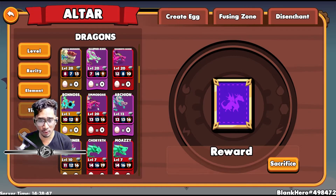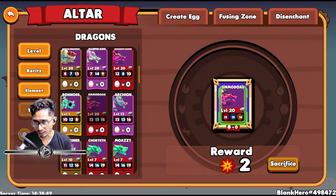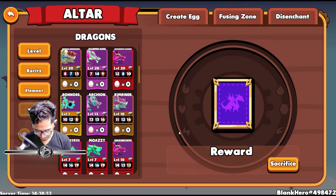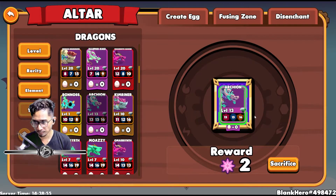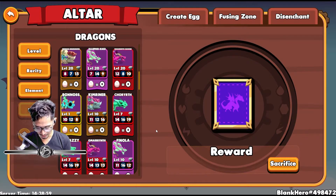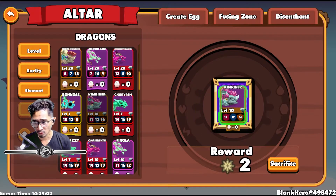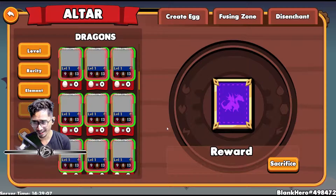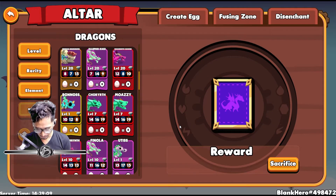After Moazi — Emuodas. Sacrifice. Yes. Beautiful. Next is Archeon. Alright, gotta double check. And then Crimner — earth dragon. We're going to get 2 sparks. Beautiful. So we've disenchanted all 5 of them.